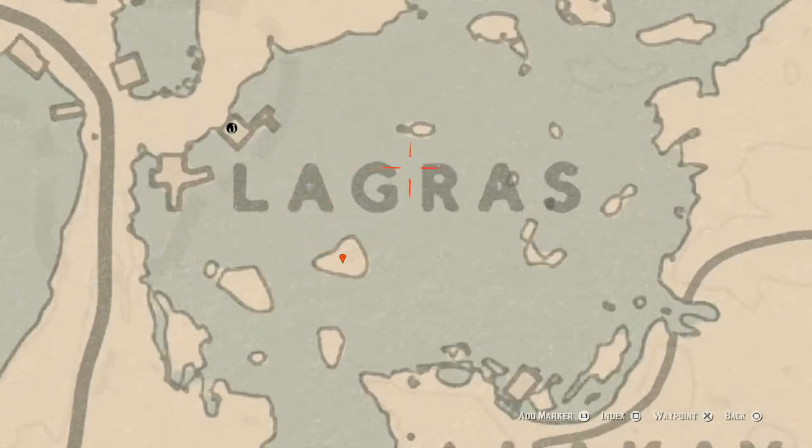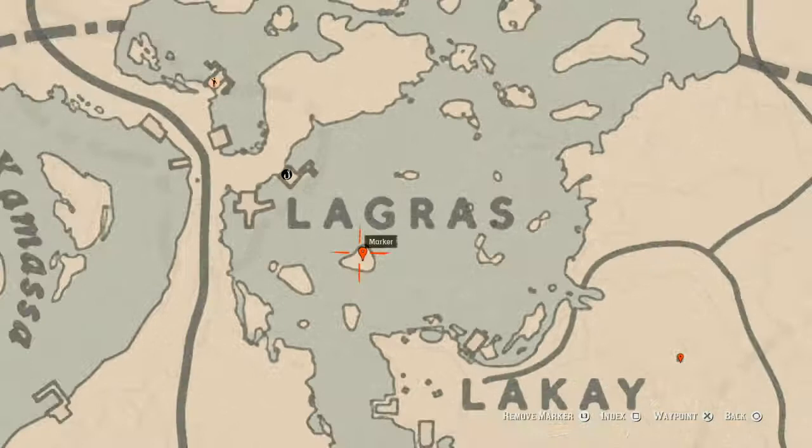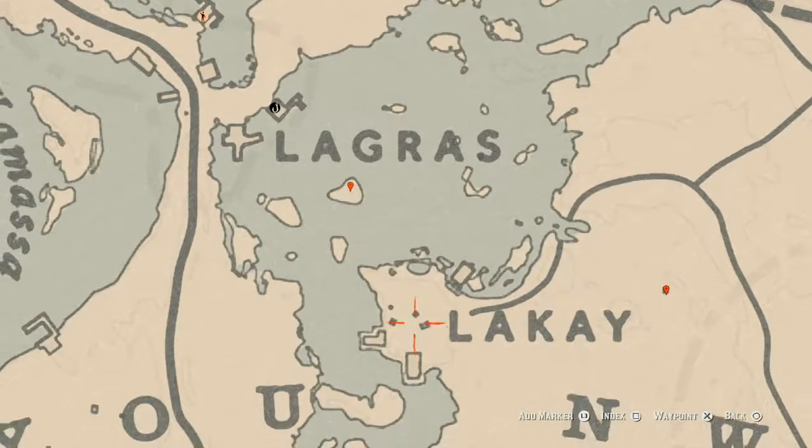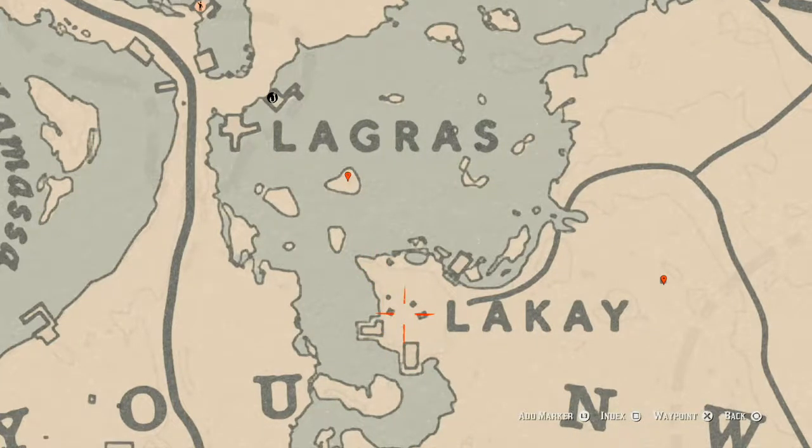Our next marker is on this island under the word 'La Grasse.' Right here at this location on this island you'll get a random arrowhead. You do need your metal detector for this one — check around the base of the tree that's right here in this area.